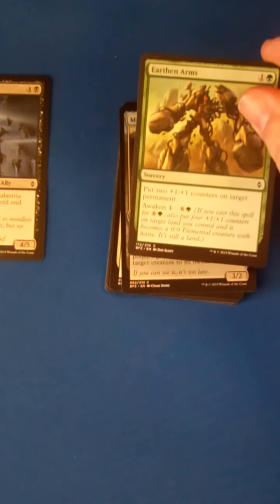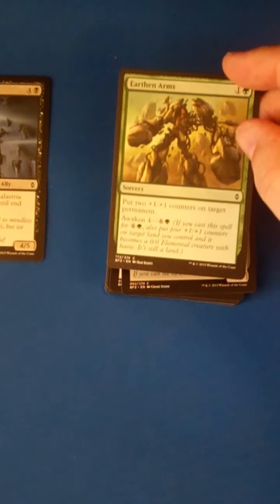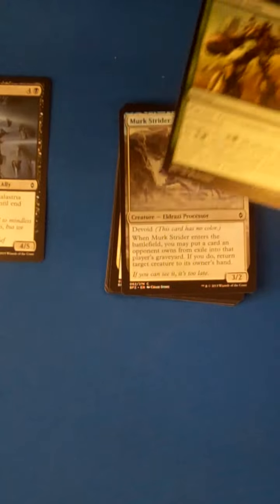2-mana, puts +1/+1 counters on target permanent, and you can awaken it for 7 to make a 4/4 as well. Not a great combat trick — sorcery speed kind of makes it unplayable, you can let this one go too.